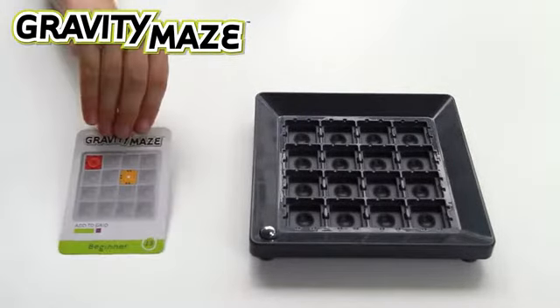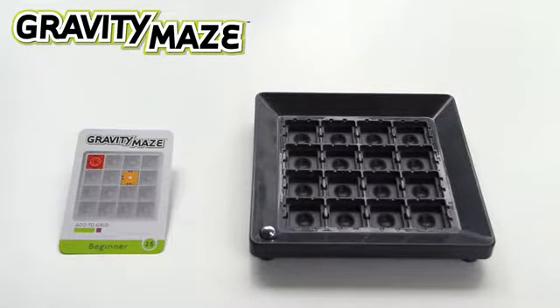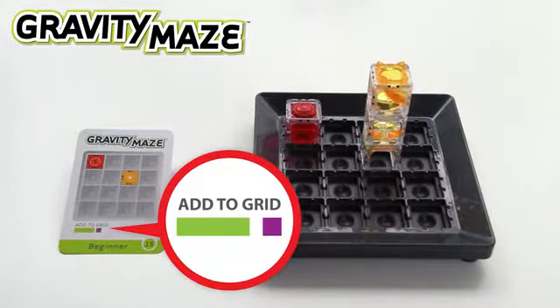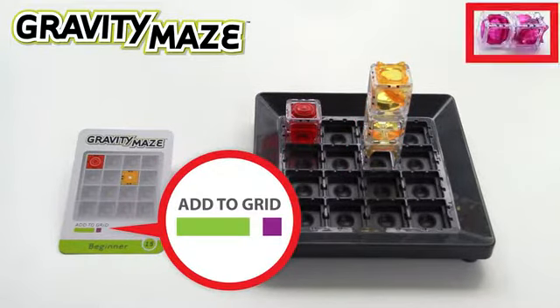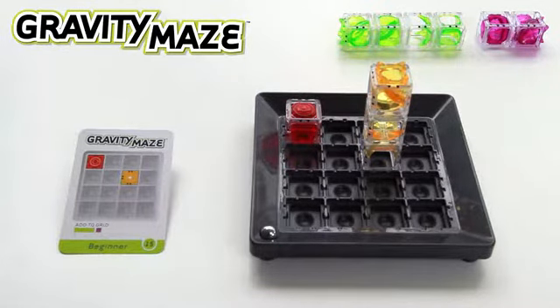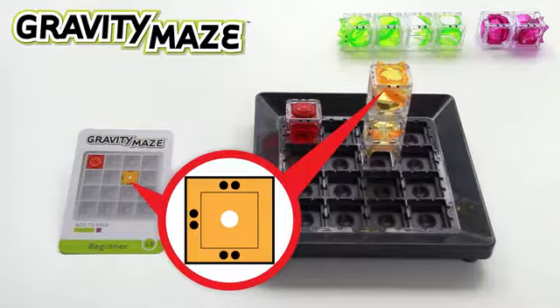Choose a challenge to begin. Your goal is to get your marble to the target tower by creating a maze using the towers shown on the card. Set up your grid as shown on the card and collect the towers indicated under Add to Grid. Set aside the remaining towers — you won't need all of them for every challenge.